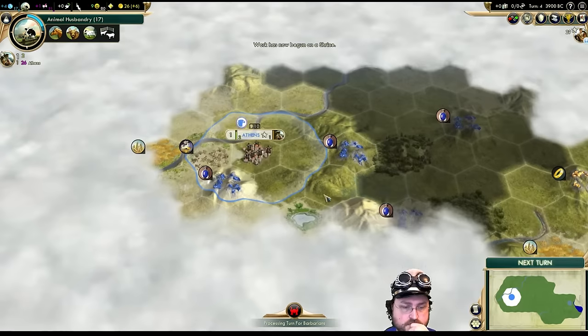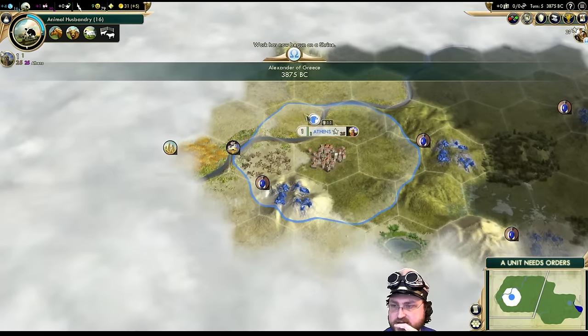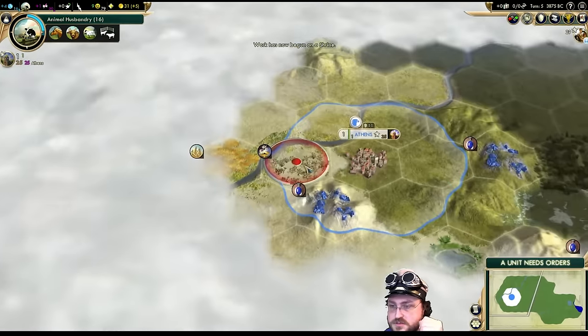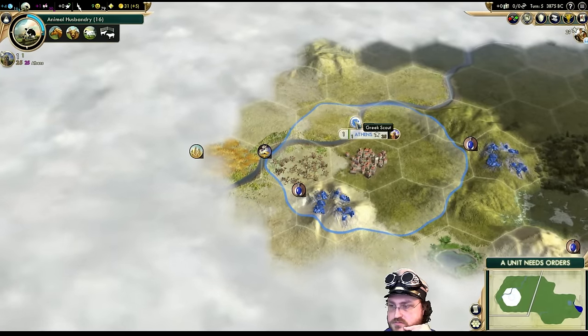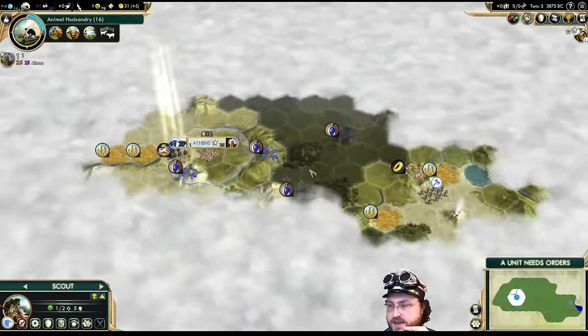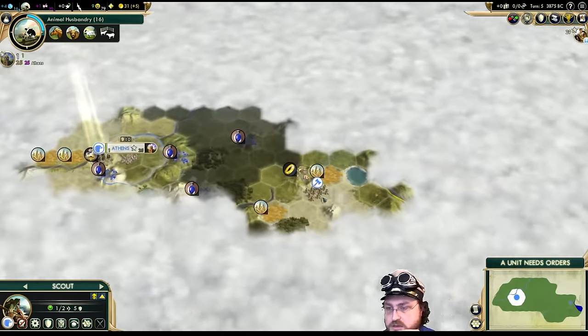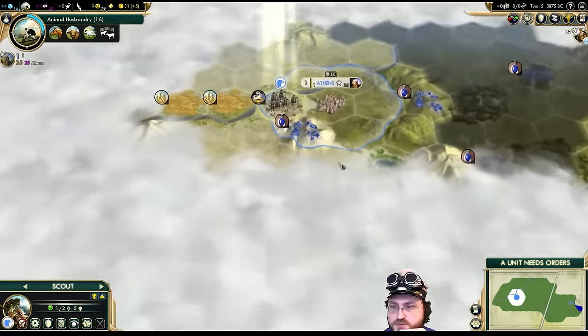We're gonna send the scout west, then west and south, and keep going. Oh, there's a border there! Then we'll go east and north with this one.